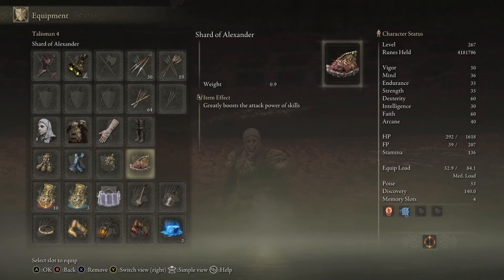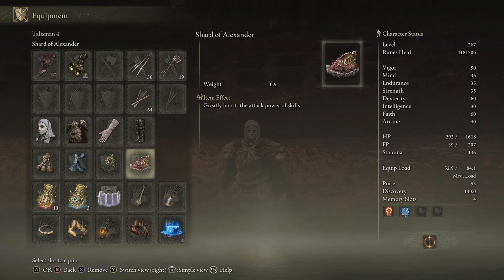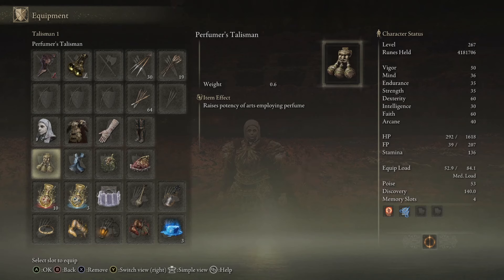For the Shard of Alexander, you have to finish Iron Fist Alexander's questline. Don't feel pressed if you don't want to go back in the base game to get the Lightning Scorpion Charm, the Physic, or the Shard of Alexander. Out of all those things, the Lightning Shrouding Crack Tear is going to bring the most to the table for how easy it is to get. But even without any of these, this build still works and is still OP. These just enhance the build by a pretty decent amount.